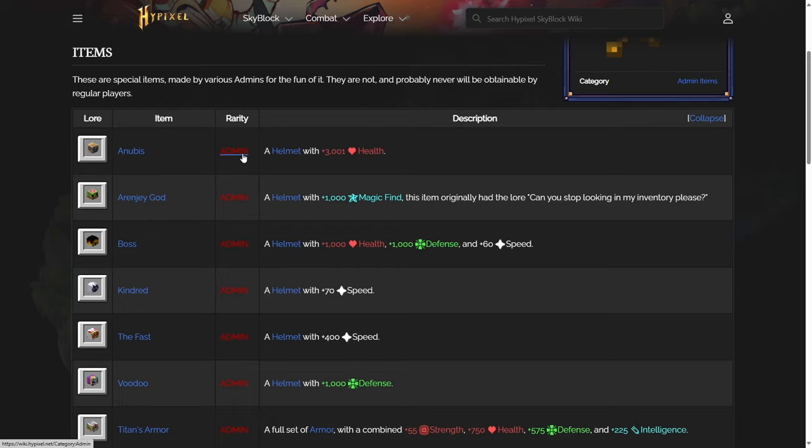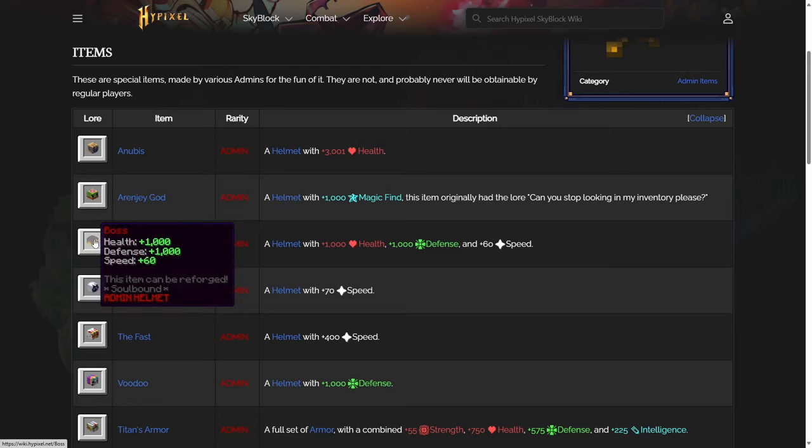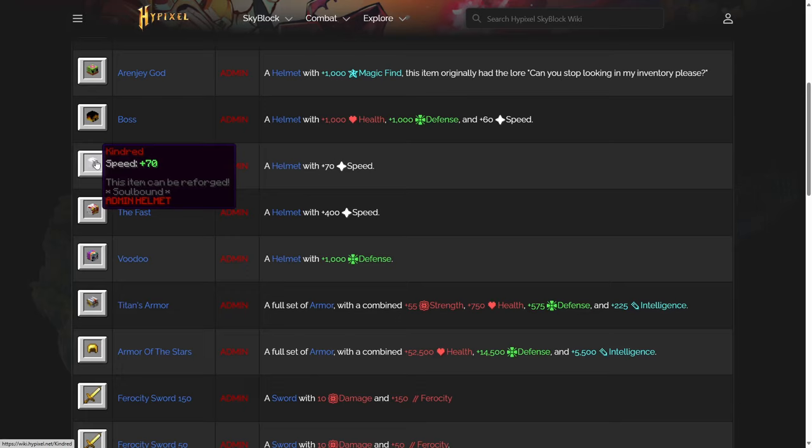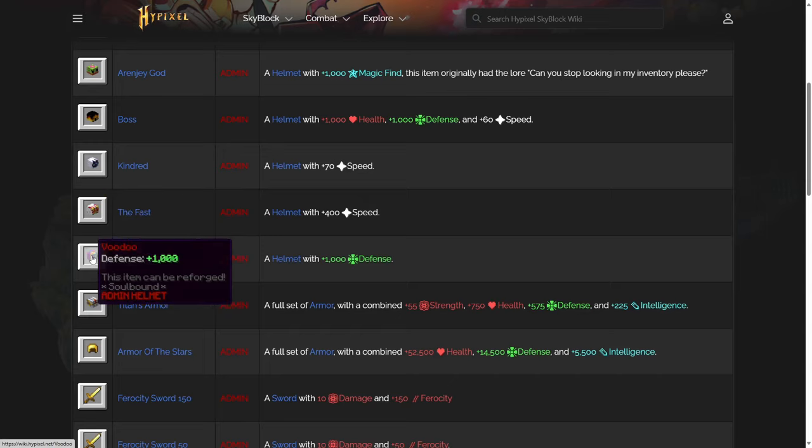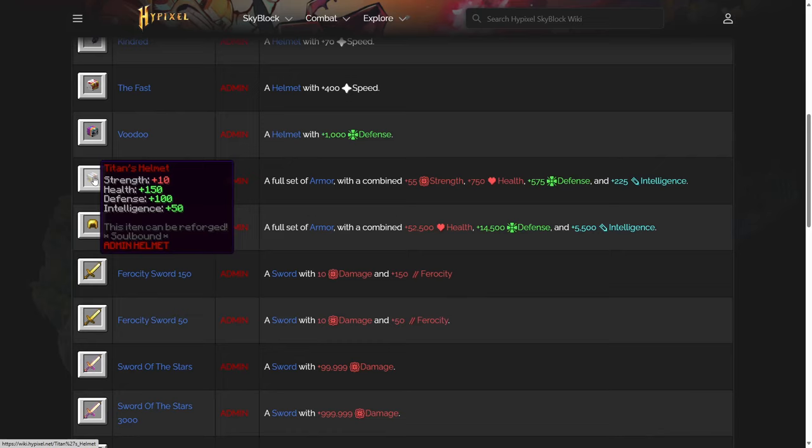For instance, there's the Anubis, an admin helmet that can't be reforged but gives you 3,000 health. There's the RNG God helmet giving 1,000 magic find — basically a clover helmet on steroids. There's the Boss helmet with 1,000 health, 1,000 defence and 60 speed. The Kinred helmet gives 70 speed. The Fast helmet gives 400 speed. The Voodoo helmet gives 1,000 defence. The Titan's armor is actually a full set with a combined 55 strength, 750 health, 575 defence and 225 intelligence.